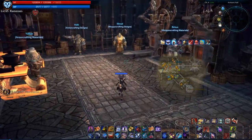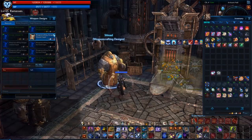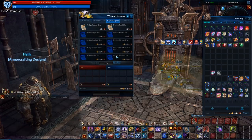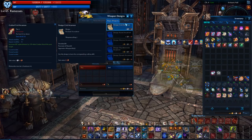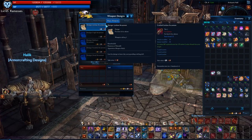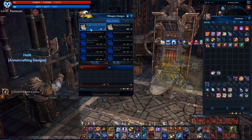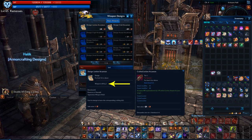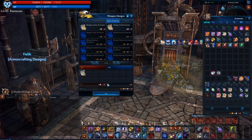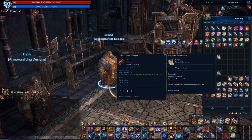Walk over to the crafting station design vendor of your selected profession. I will use a weapon crafting design. Select and purchase a design that is for skill level one — I will buy a Lobby Gunner weapon design as an example. Notice there are only two designs lit up and the rest are grayed out; both of these are level one weapon designs and the others are higher levels. Right-click the design to absorb it as a crafting skill.